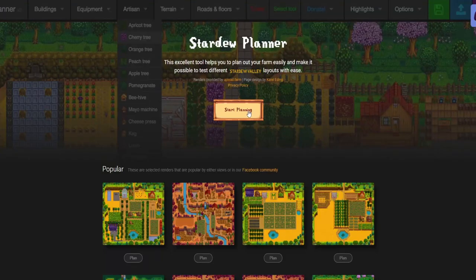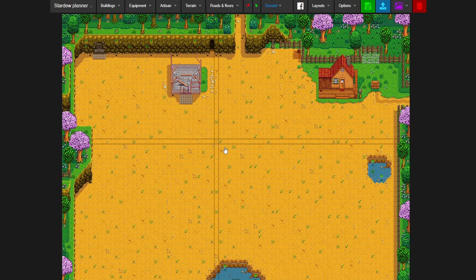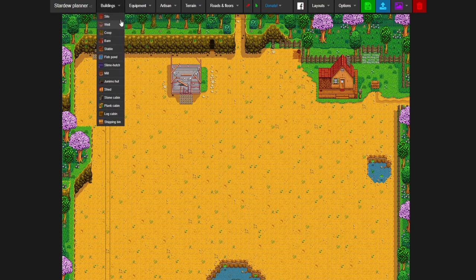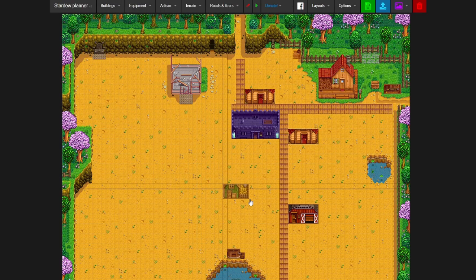The first and really important tip I have for everyone out there is to check out the Stardew Valley Planner, which offers a really unique view of all of the farm layouts before you begin, and you can plan out your layout for the future on that specific farm, having an already set design and goal, which can help you a lot. I will leave a link for it down in the description below, so feel free to check it out.